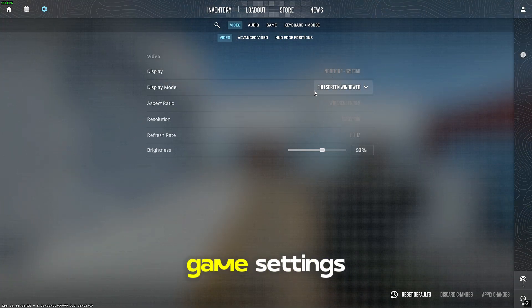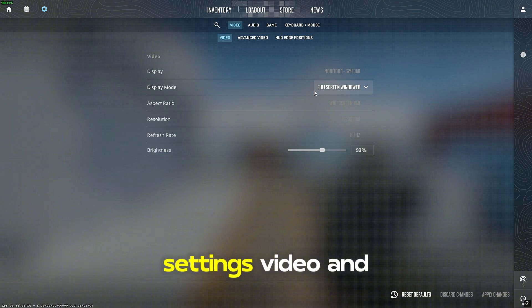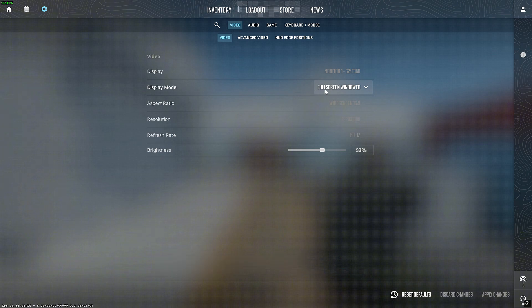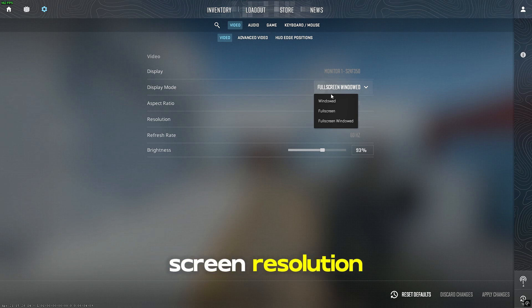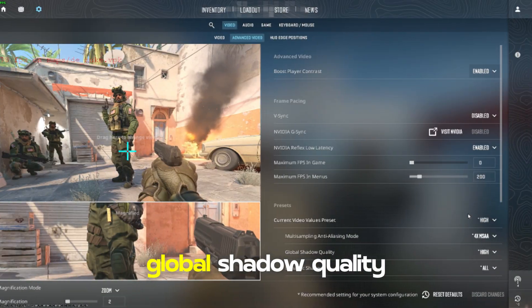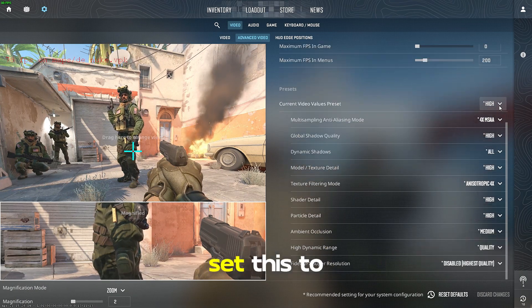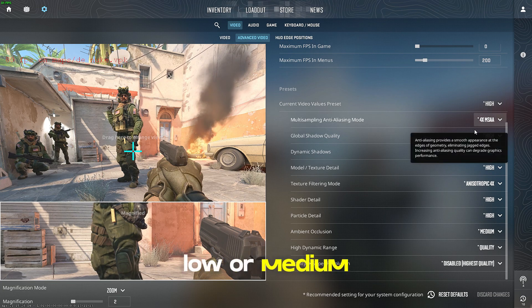Let's start with the best in-game settings for performance. Open CS2, then go to Settings, Video, and apply the following. Display Mode: set this to Full Screen. Resolution: use your monitor's native resolution or lower it slightly for a boost. Global Shadow Quality: set this to Low. Model and Texture Detail: Low or Medium.